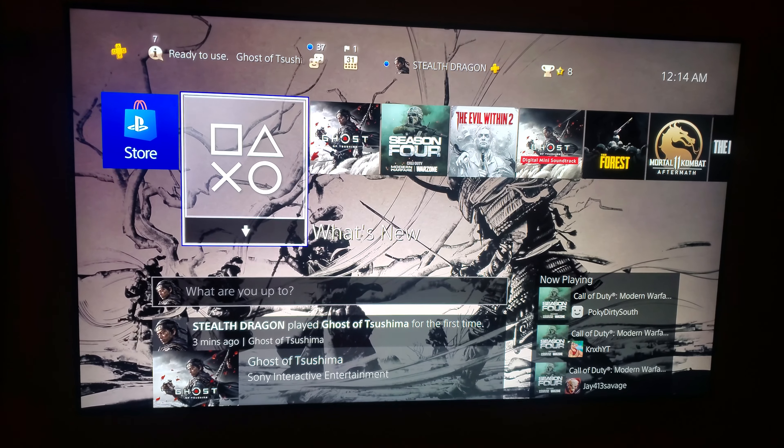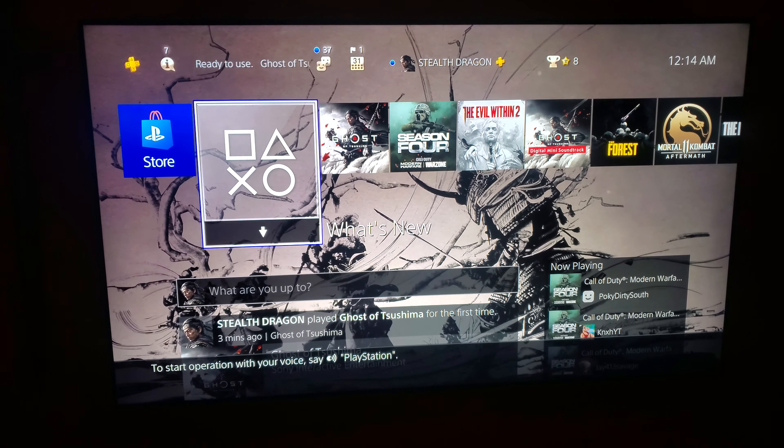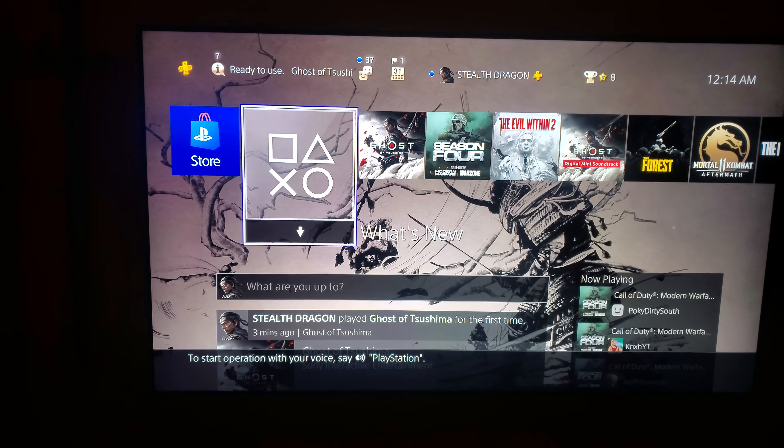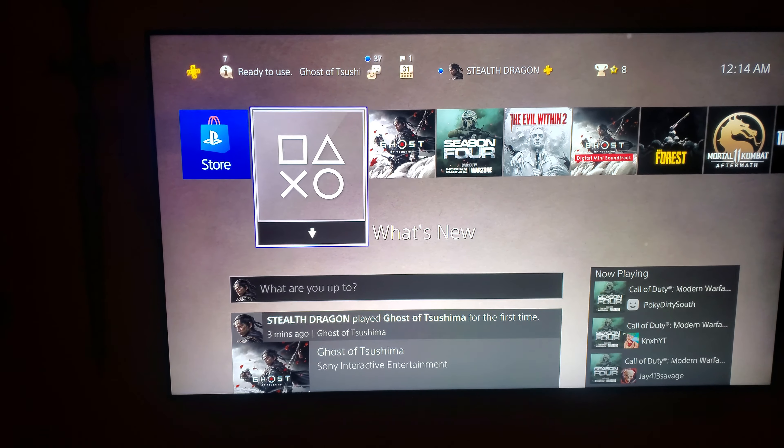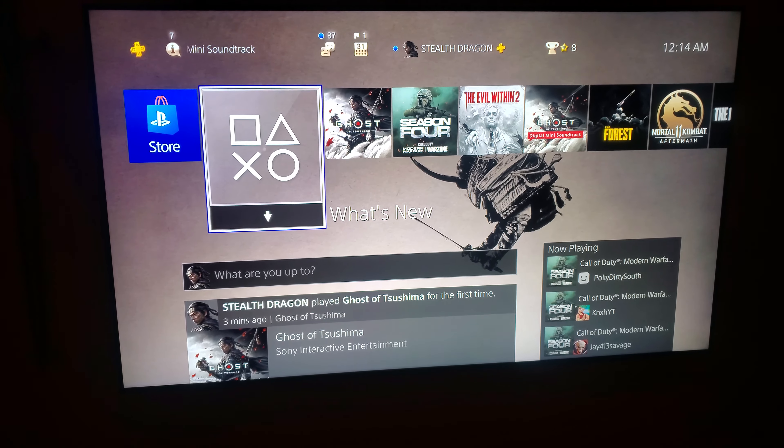If you scroll down, it's basically a depiction of the art that they perfected for Ghost of Tsushima. When you start out, the art actually disappears and then reappears, which is so cool.